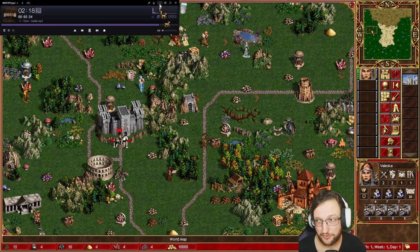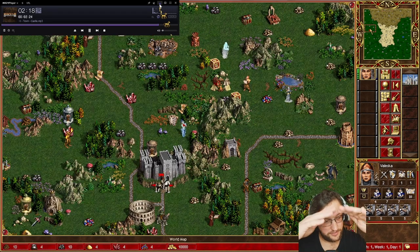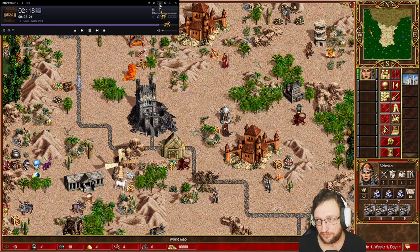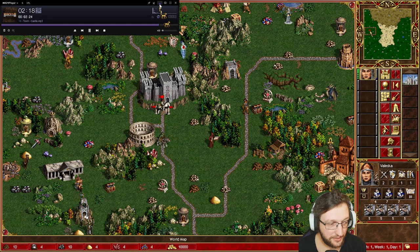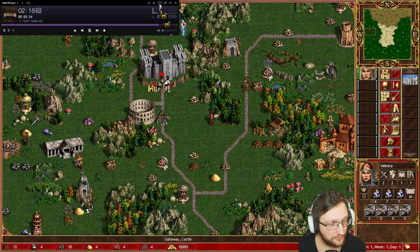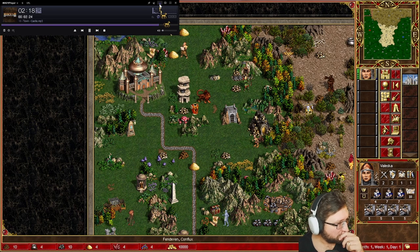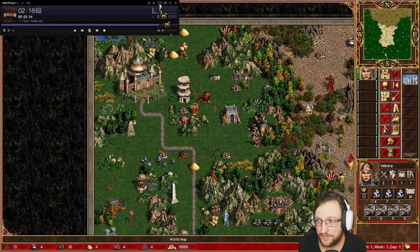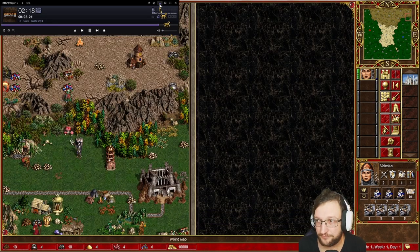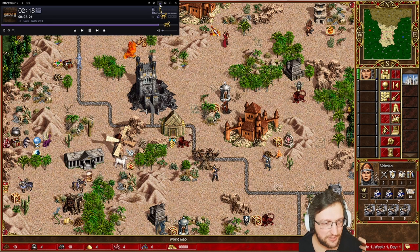Looking at the map, we can see four different biomes on the sides and in the middle we have the desert. Every side biome has three towns: there is always one starting town with a fort, and two towns without a fort. There are four zones like this — always a fort — and the middle is desert, which everybody calls the desert or just 'middle.'